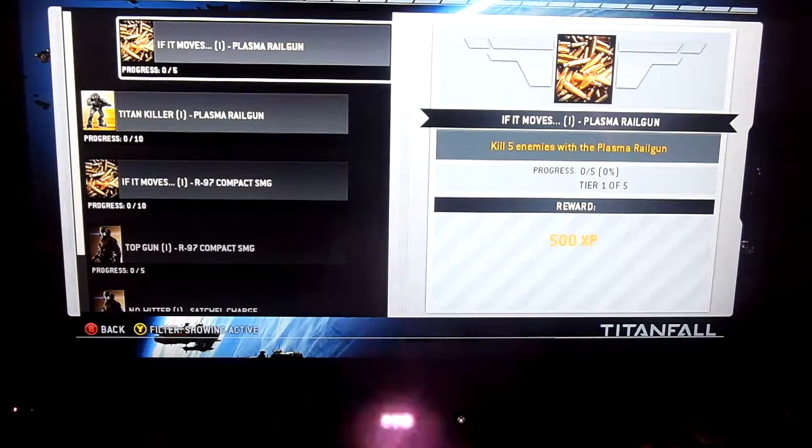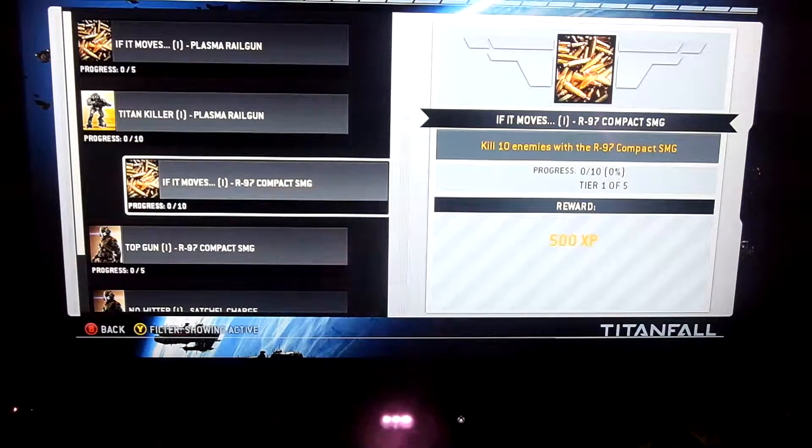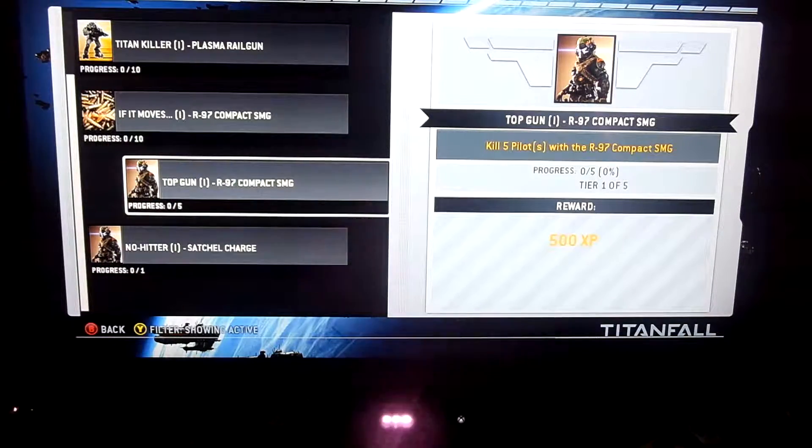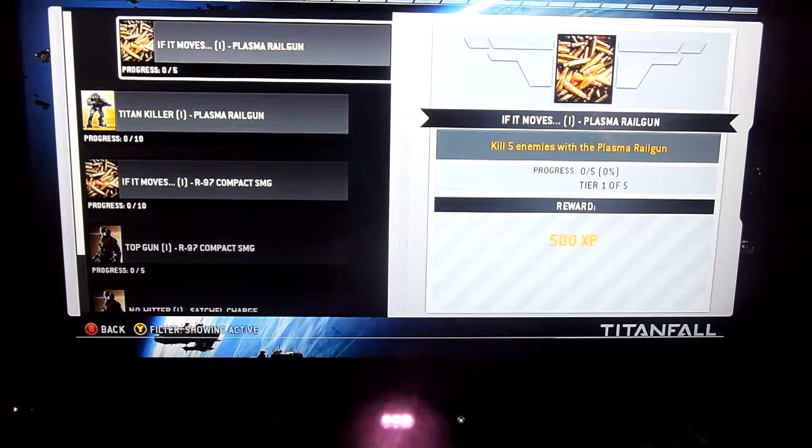The plasma railgun requires 200 kills if it moves, and I believe it's 50 kills for Titan Killer. The compact SMG is the same — 200 kills — with I believe around 100 pilot kills and possibly 75 for the top gun challenge. And a no-hitter with the satchel charges, which will come easy once you get used to using it.